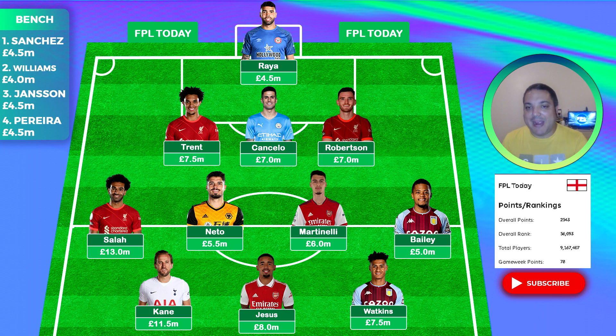Bailey was absolutely fantastic during pre-season and most importantly has his first game against Bournemouth, and that's why Watkins is in the side as well. I know it's not popular to have a 7 to 7.5 million pound striker in your front line — and to be honest it's not popular to have three forwards either — but I'm going with it because I think it could do some damage in the early season.